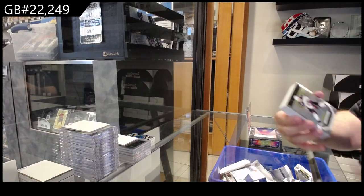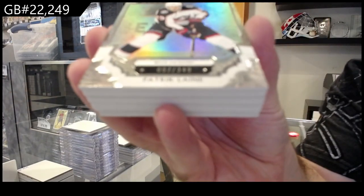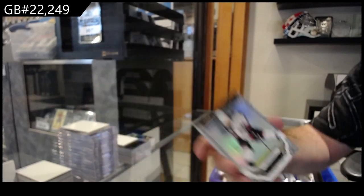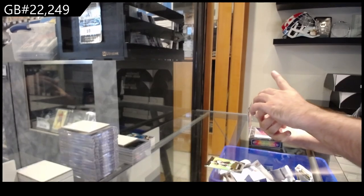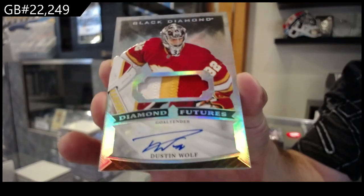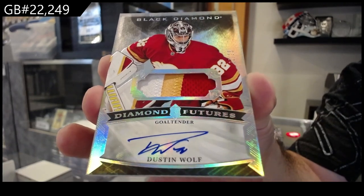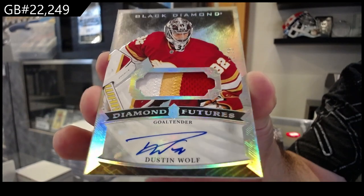For the Blue Jackets we've got a 349 of Patrick Laine — 349, nice card though. Number two 25 Diamond Futures patch auto for the Calgary Flames, Dustin Wolf, number two 25. Dustin Wolf — that is sexy.